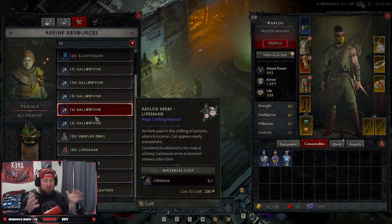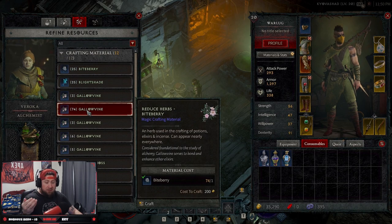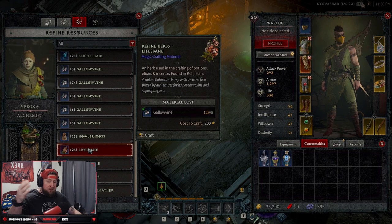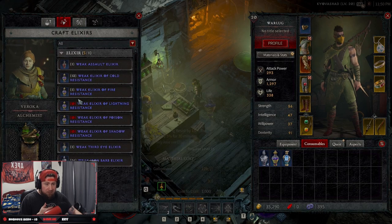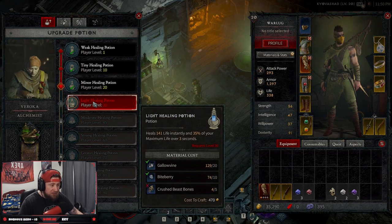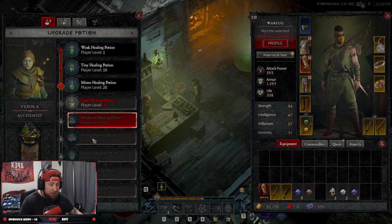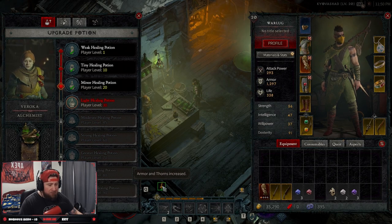Depending on each act in the full release of the game, each act is going to have different magic crafting materials that you can find. You'll be able to use these interchangeably to craft elixirs you need more of. The alchemist is a very good addition to this game, and upgrading your healing potion is very important.